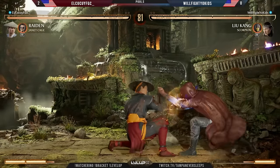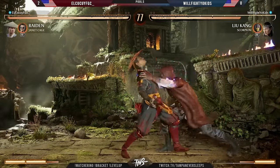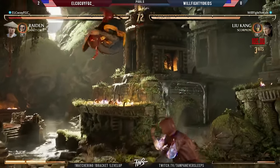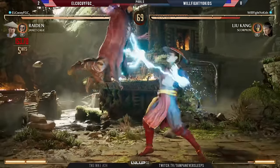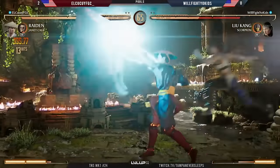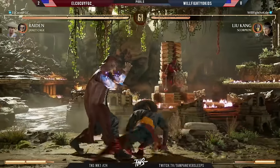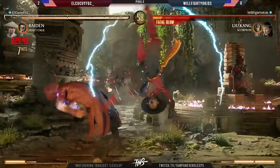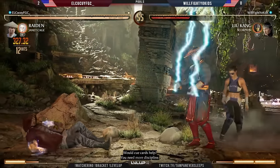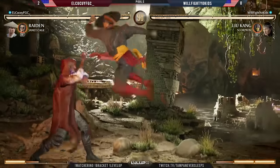Trying to out-zone El Kakui — you might not get that opportunity, and pressure too. I've noticed there are two characters that don't have as strong armor launchers, and on top of that they create a guessing game off of knockdown situations where Will needs that more than anything. El Kakui is dishing out damage — that was almost 30 percent there. Just getting cleaned up right now.